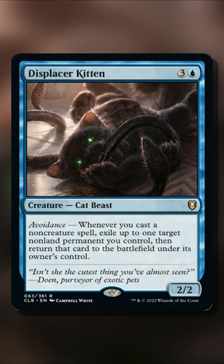The new card from Battle for Baldur's Gate, Displacer Kitten, is combo-ready. With the Avoidance trigger, whenever you cast a non-creature spell, you exile up to one target non-land permanent you control, then return that card to the battlefield under its owner's control.